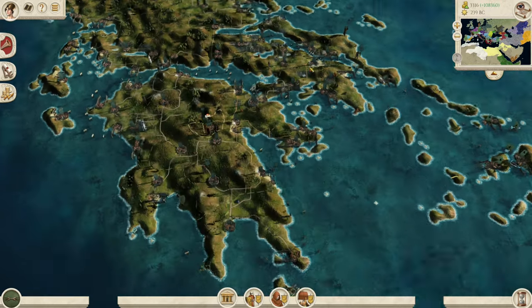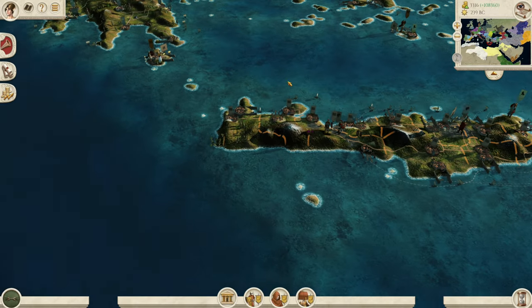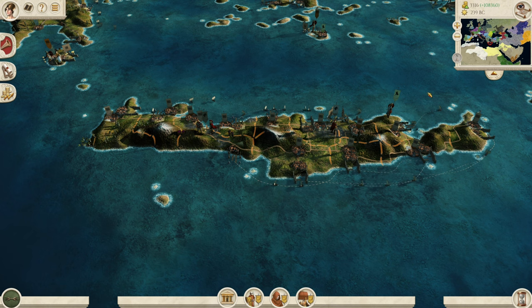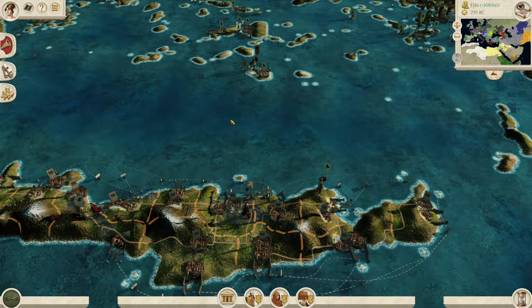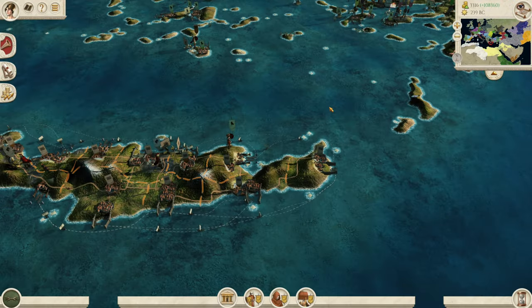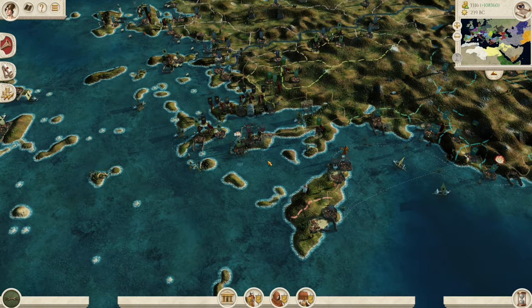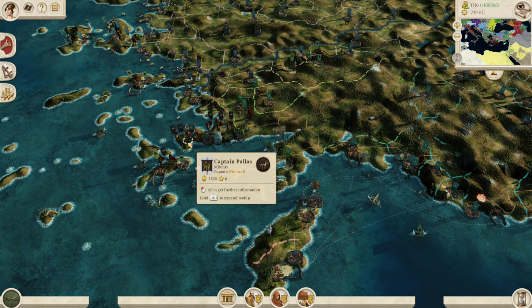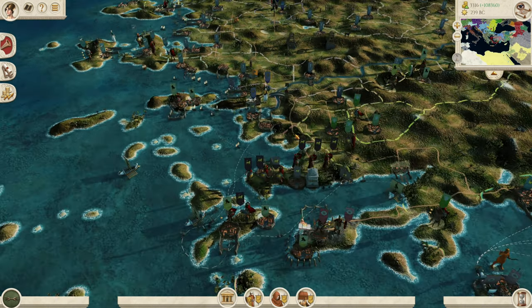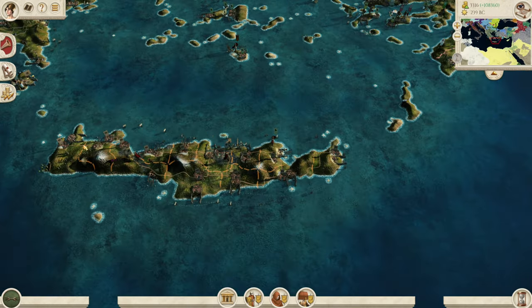We are going to have a look around. If you do enjoy this content, a like and a subscribe would be massively appreciated. First of all, let's have a look at Knossos because they have their full stack over here, but it looks like they've got pretty much nothing left on the island. That's quite funny. They've got another full stack attacking the Ptolemies. Very nice indeed. And the Rhodians are attacking the Ptolemies too. Go on, Rhodes. That is chaos over here.